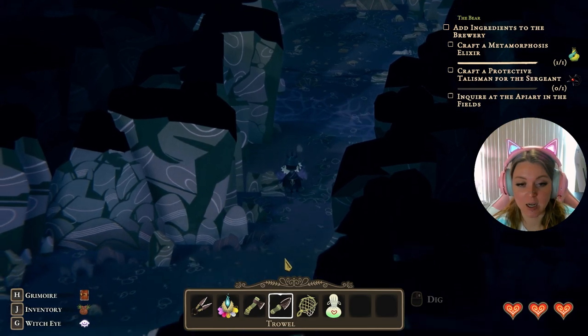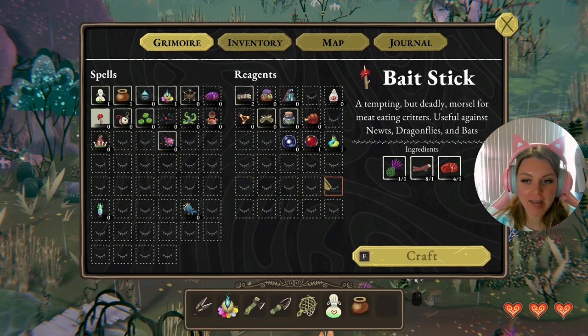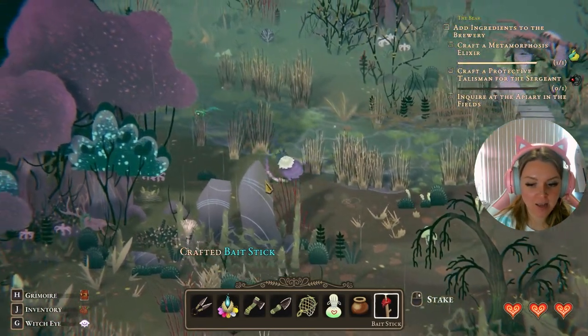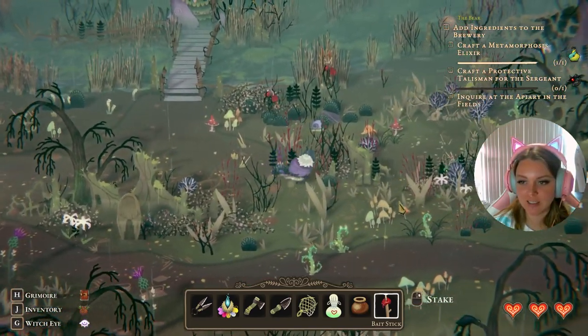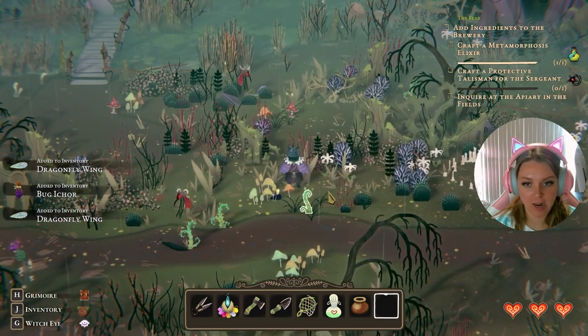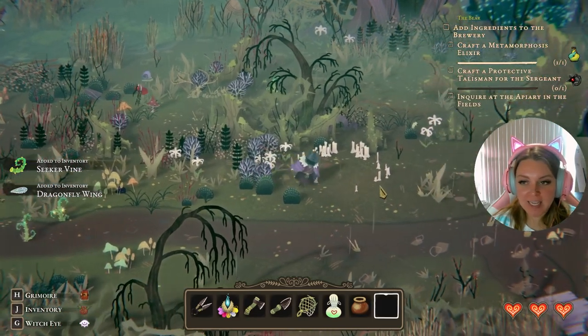Now that we are in the swamp, we're going to craft a bait stick — you'll need a toxic thistle from the swamp, some twigs, and a meaty morsel. The reason we're crafting the bait stick is to lure out dragonflies. There we go — with that we're able to collect some bug ichor and dragonfly wings. The last thing we'll need for our magic paste is a jar of milk.